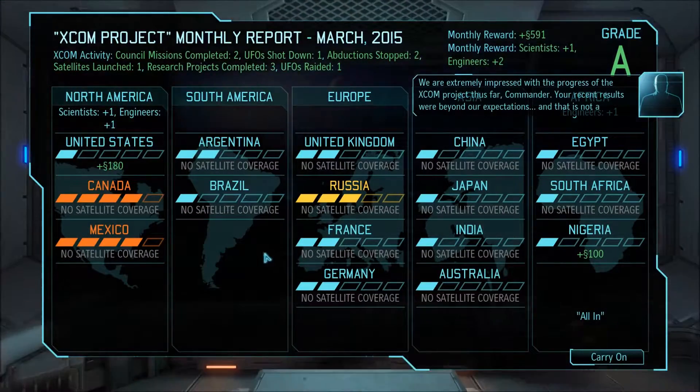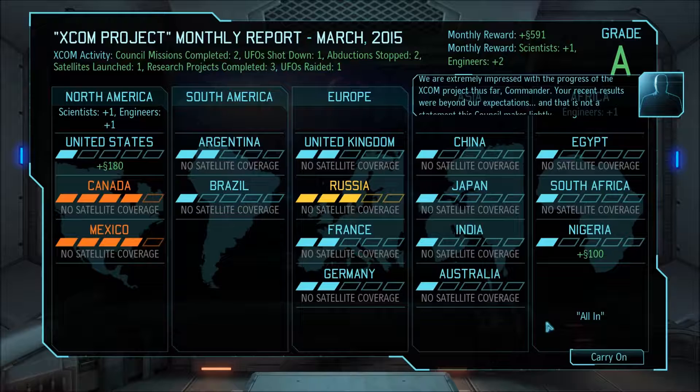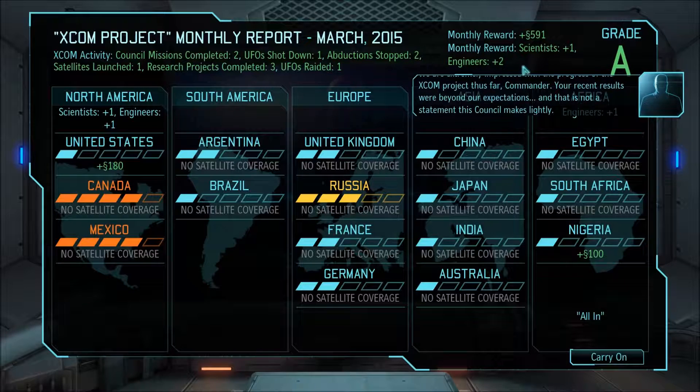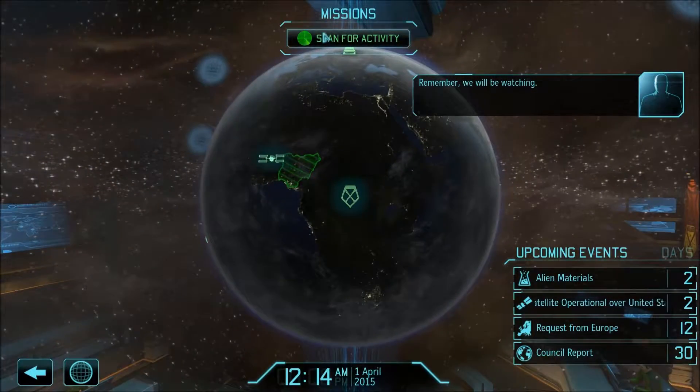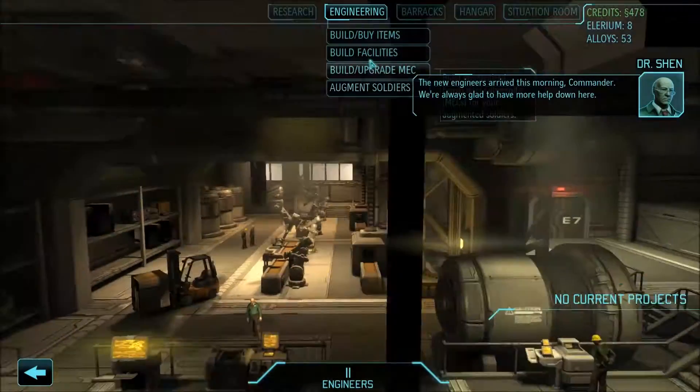We are extremely impressed with the progress of the XCOM project thus far, Commander. Your recent results were beyond our expectations. Grade A — brilliant. So we've got an extra scientist, two engineers, 591. We've got money to spend. So we'll go back and we'll go to engineering now. We'll build facilities.